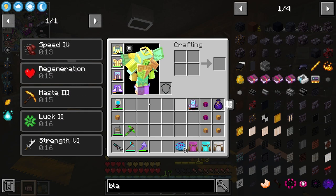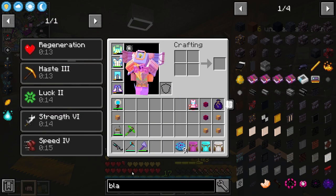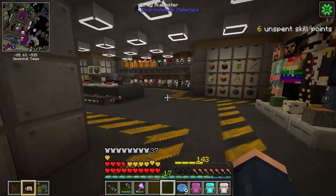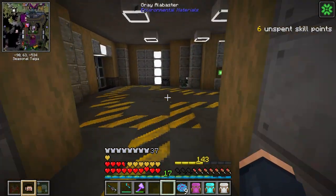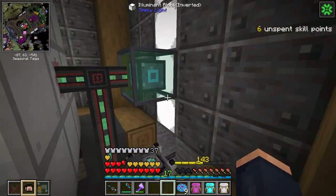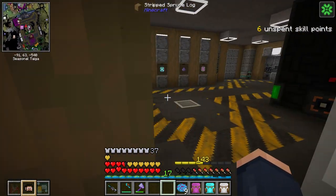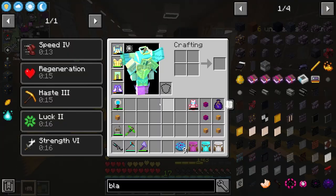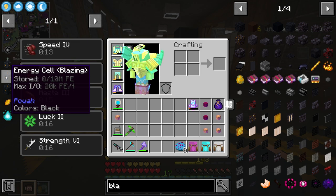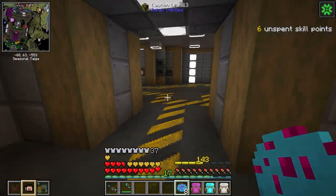This is so cheap especially compared to Flux Networks, which does have the capability of chunk loading — incredibly nice. I wish this pack just allowed you to chunk load. But this is going to be really nice for moving power, and the transfer rate on the blazing versions I'm making is 20,000 FE per tick, which is not bad at all.